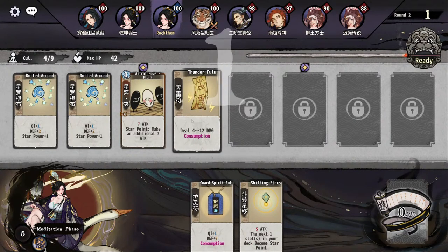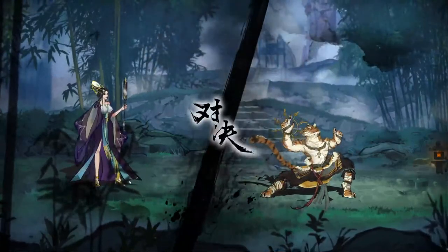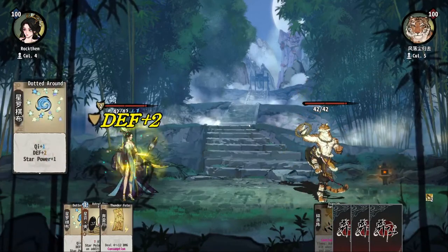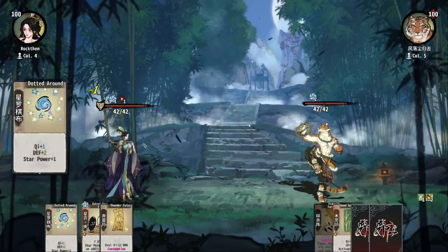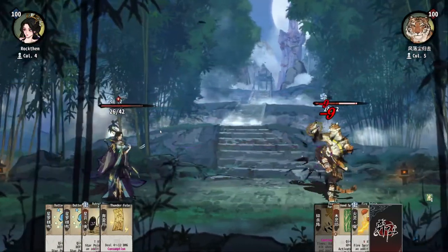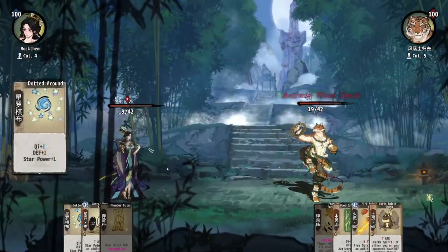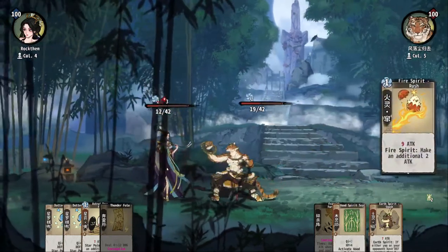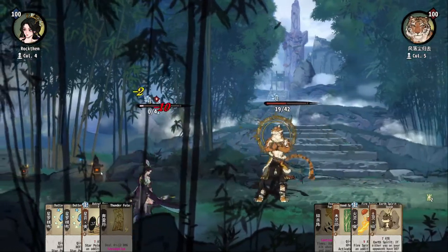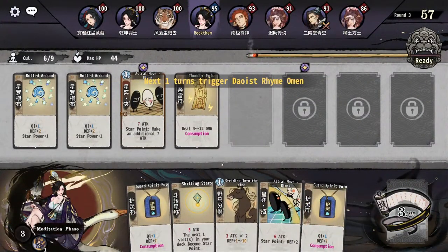I could play Guard Spirit Fulu and Thunder Fulu and just make it a two-turn hit eventually. But that's not easy. This is a slow start, but on the second loop we deal 22 damage, which is usually enough to kill people. We survived that. We actually lost because we built deep. That is so inconvenient for us.